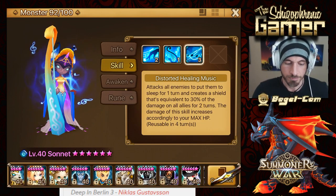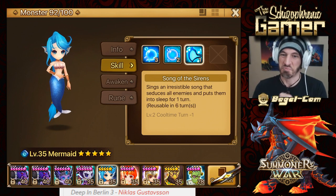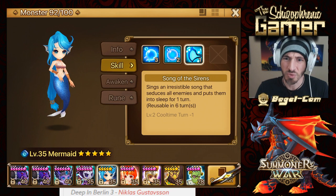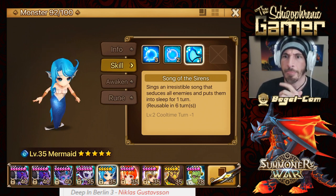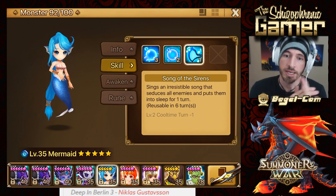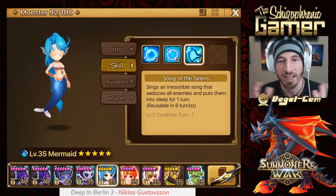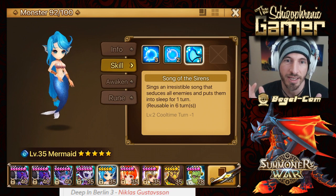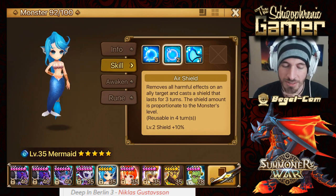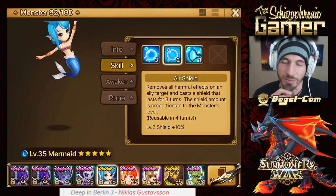You pair her up with Mav in TOA Hard — ridiculous, GG, sleep for days. One of the best TOA Hard monsters. You compare her to the Water Mermaid and I think the Water Mermaid needs a little buff. Right off the bat: worst cooldown, only one AOE sleep skill, a shield on one monster instead of AOE shield like the Water Heart Magician does. The only advantage she has compared to the Water Heart Magician is an irresistible sleep. It's still such a long cooldown and she only has one sleep. She really does not have that much utility.